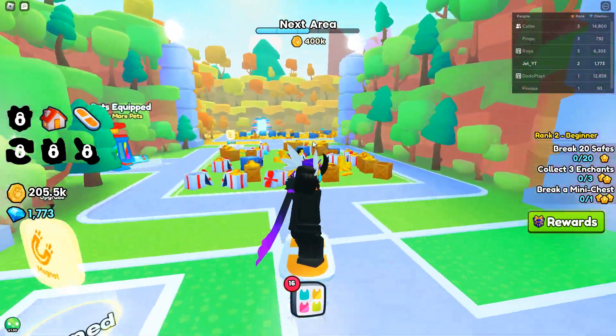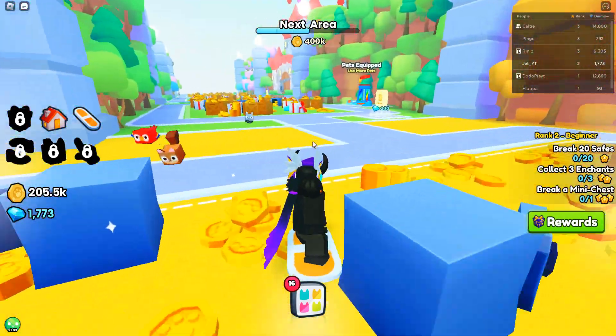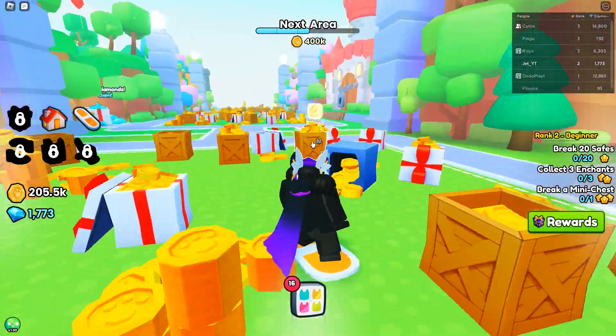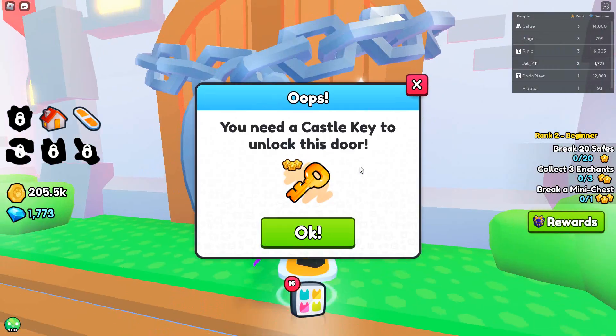But anyways, to open the castle door, you need to get to Area 25, and I think you need to rebirth to get the castle key. And then once you get the castle key, you want to come over to this area right over here and obviously use it.